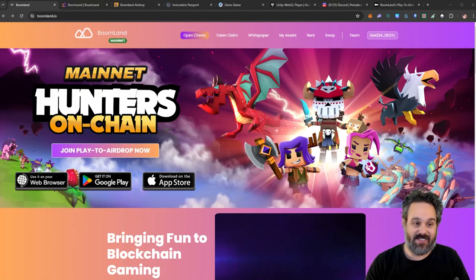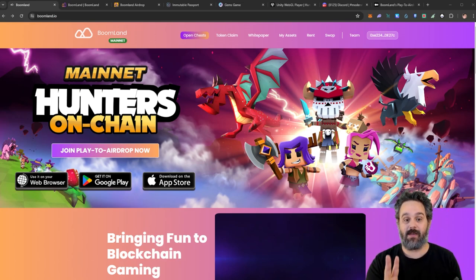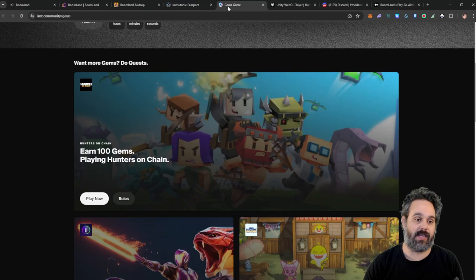Hello everyone and welcome back to the channel. Today I want to talk about Hunters on Chain and participating in this game. You're going to be able to participate in two airdrops, get a free NFT, get some tokens for the game, and also get some IMX chains on Immutable X because this game is participating in the Immutable X airdrop. You can get 100 chains by playing Hunters on Chain.